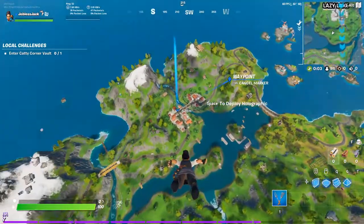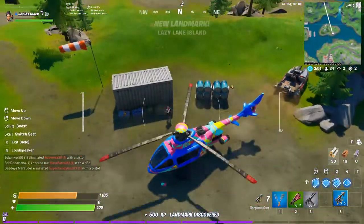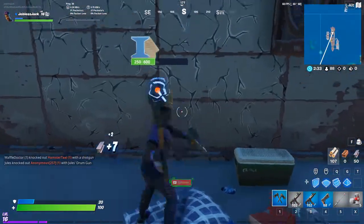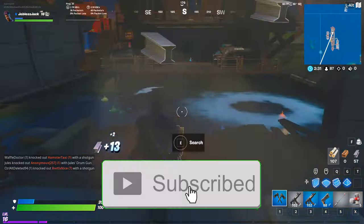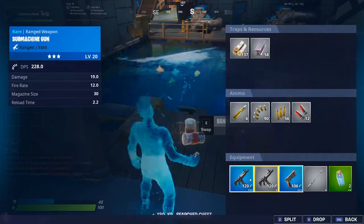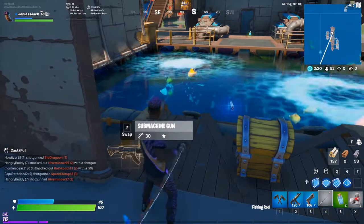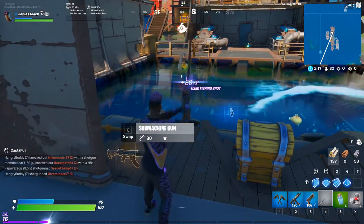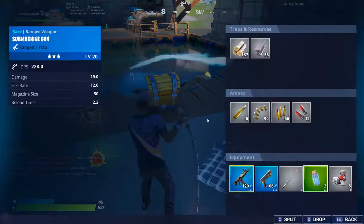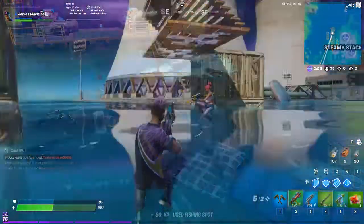Challenge number six is land at Misty and finish top 25. This one can be easy or hard depending on whether you like rush battles. The easy way is to land at Misty, then drive a boat or swim to the shadow safe house at the lake island. Once there, head for the helicopter and just fly around — discover POIs or uncover the gray areas on your map by exploring new places.